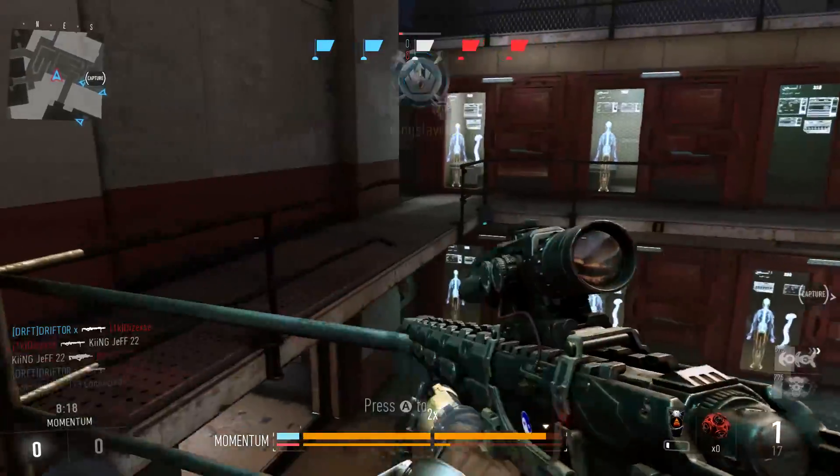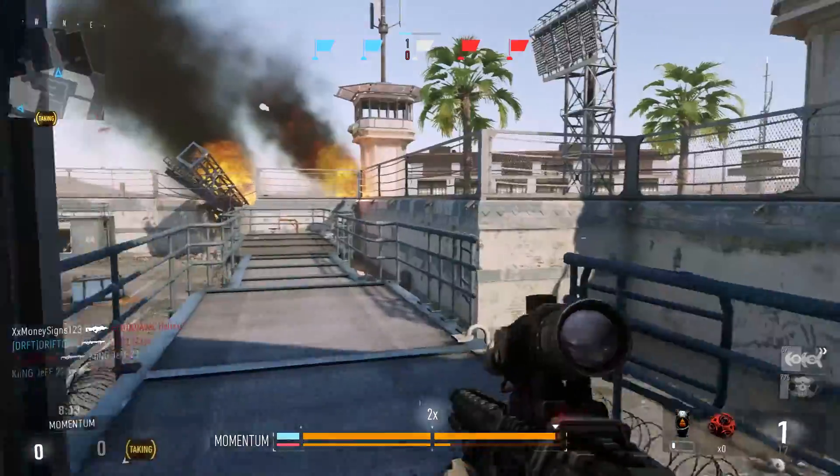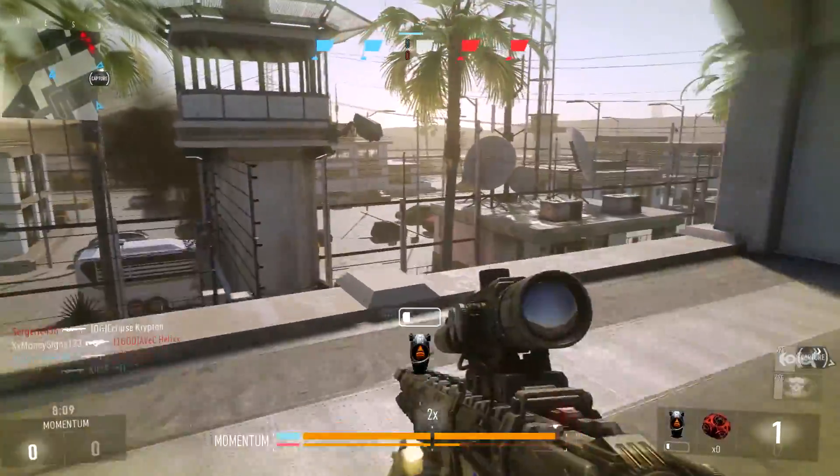This was a nerf to quick scoping and sniping in general, making it much, much harder to do. The goal behind that was that it was too easy in previous games, namely Modern Warfare 3 and Black Ops 2. The ballistic CPU attachment reduces that sway — however, the question is how much does it reduce it. So we have a little comparative test.